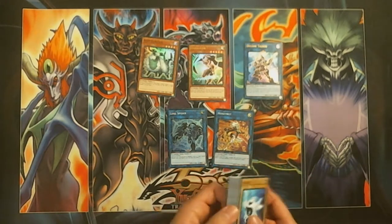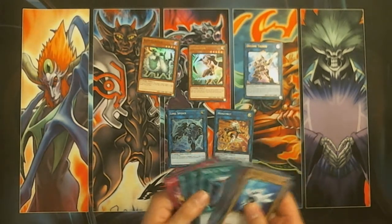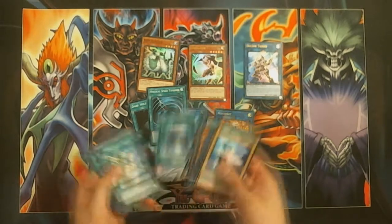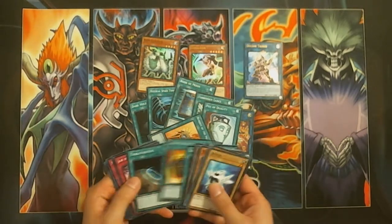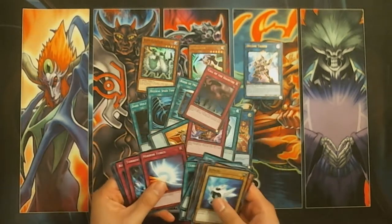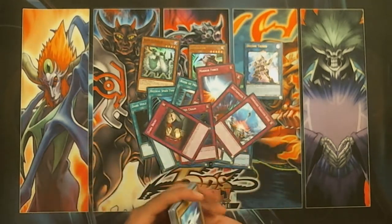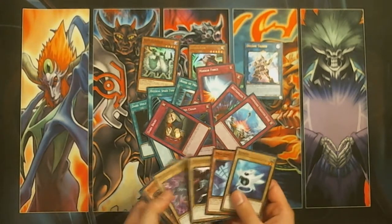I gotta say the spells and traps in this are pretty amazing. I like using most of them — Dark Hole, MST, Book of Moon, Forbidden Lance, Duality, Burden, Jar of Avarice, Call of the Haunted, Mirror Force, Bottomless, Compulsory, Fiendish Chain, Dark Bribe. I use these cards a lot and it's pretty cool that I got all of them in this deck.